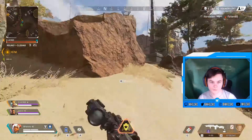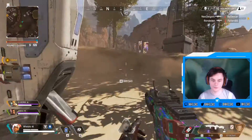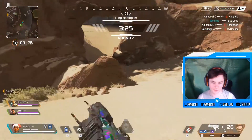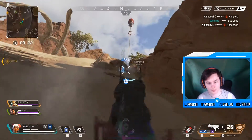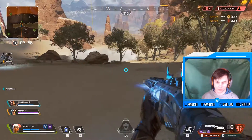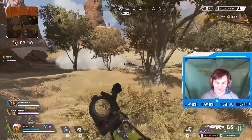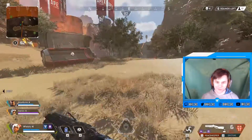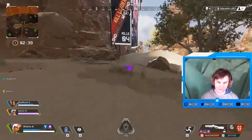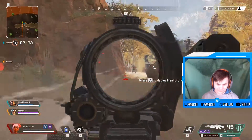Now let's talk about the ideal loadout for Lifeline — the equipment, gear, and consumables. Thanks to Lifeline's tactical heal drone, you can carry fewer syringes yourself, freeing up inventory space. Use that space to pick up extra healing items you can drop for teammates when you go for a revive. It comes in handy when you loot a lot — use the space normally reserved for your own heals to carry extra shield batteries and phoenix kits, and as soon as you revive somebody, just drop one for them.